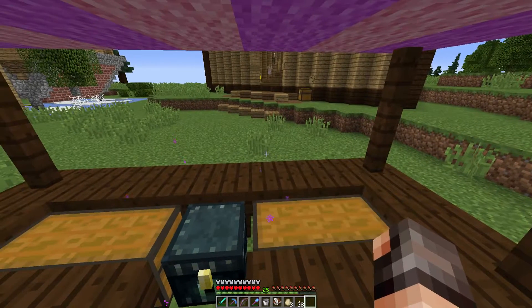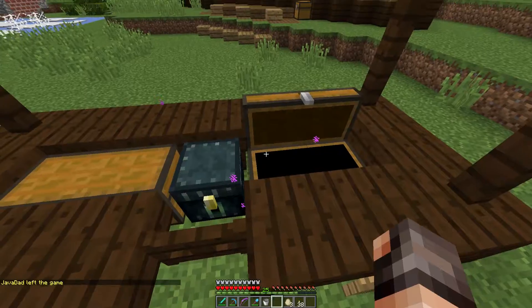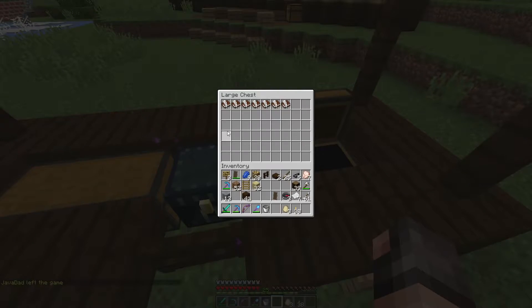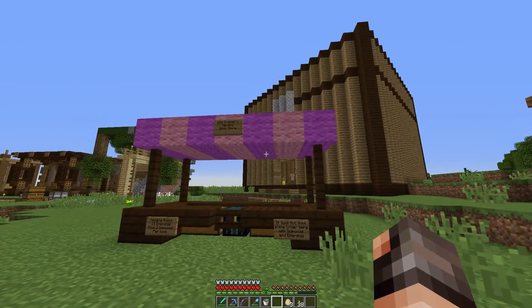I basically put this order book here because I had a feeling at the beginning we're going to sell out quite a lot. If all mending books are sold out, put your name in this book along with how many mending books you need, and leave the payment of 15 emeralds plus 2 diamonds in the chest. Books will be delivered to your spawn house. Do not sign the book because I need to reuse it.